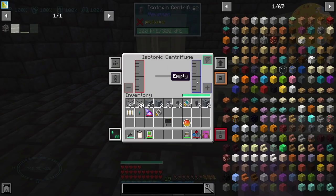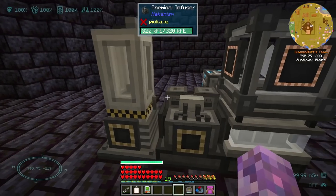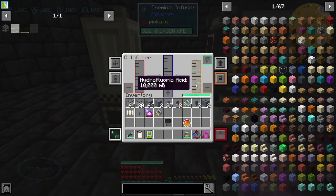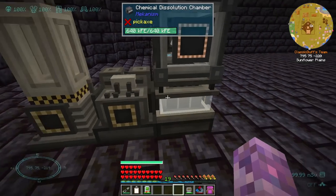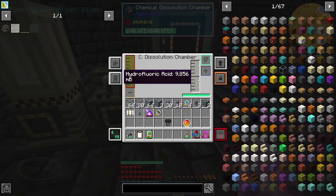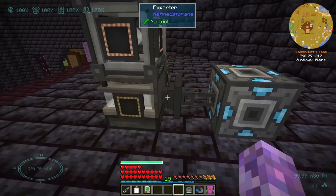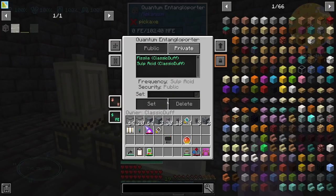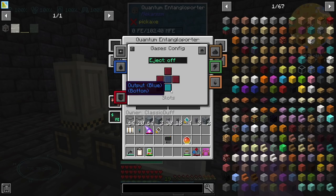So we've got the final step in the chain which is the isotopic centrifuge, which is going to make our fissile fuel. It needs the uranium hexafluoride, which comes from hydrofluoric acid, which comes from a dissolution chamber of sulfuric acid and fluorite. We're just importing fluorite into this machine.